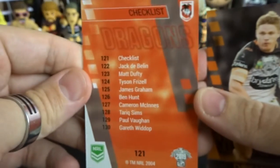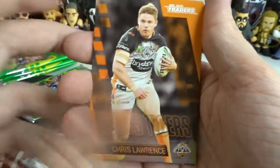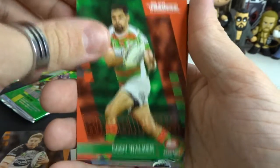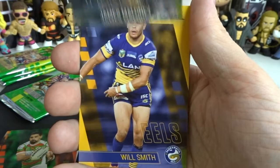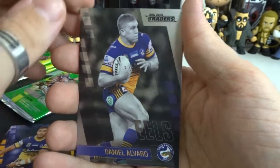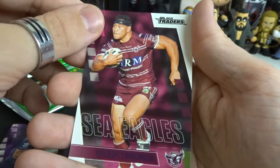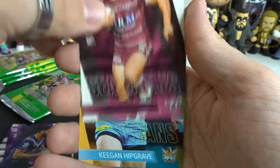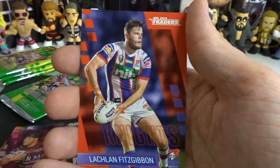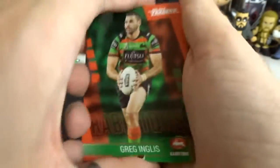We have the Dragons checklist — any Dragons supporters out there? Let me know what your team is in the comment section down below. I am a Wests Tigers fan. Chris Lawrence from the Tigers, Cody Walker from the Rabbitohs, James Maloney from the Panthers — and no rare in this one. Will Smith from the Eels, Avaro as our Platinum Parallel from the Eels, Jesse Bromwich from Storm, Kelpie from the Sea Eagles, Hipgrave from the Titans, Fitzgibbon from the Knights. When you don't get a rare, you get an extra normal card — I don't really care if I don't get a rare in a pack, if I get one it's kind of like a bonus.